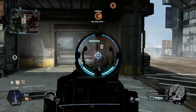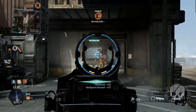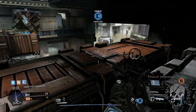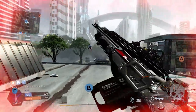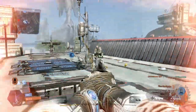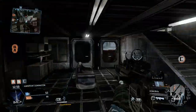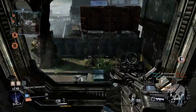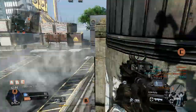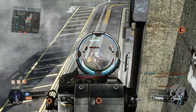Obviously everybody knows Angel City from the beta. Having played it a lot more during review time, the rooftops are clutch — you've got to stay on those rooftops. Whoever controls the rooftops controls the world. Going inside the buildings is also useful because it gets you out of Titan lines of fire and you can do a lot of pilot-on-pilot combat.